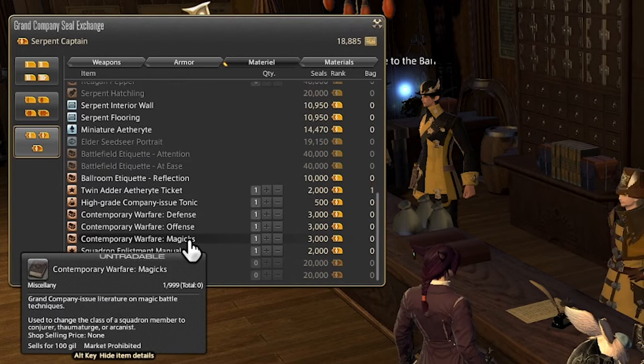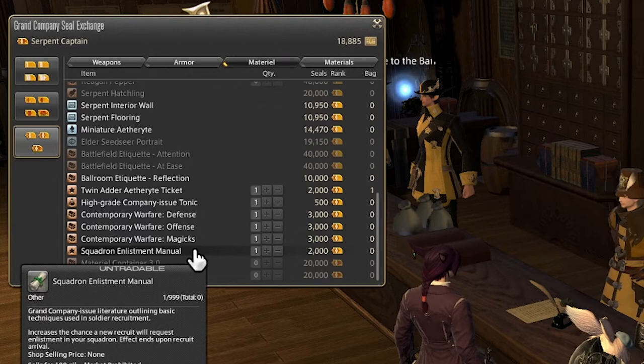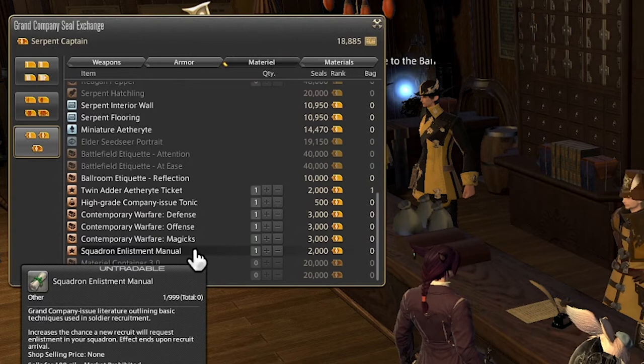We have the Squadron Enlistment Manual, which essentially will bring a new recruit to your squadron. While you're doing squadron content, occasionally a new recruit will come in — this essentially forces a new recruit to come in. So if you're looking to model your squadron a certain way — some people like to make it all Lalafells, for example, because it's funny — you can go ahead and do that. This will help you do it, just invest some grand company seals to get your squadron all set up.